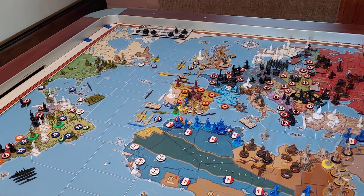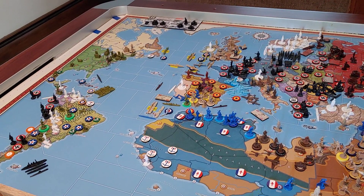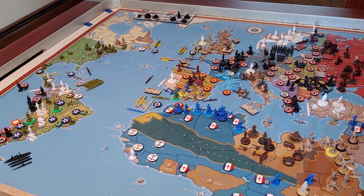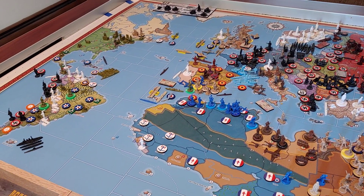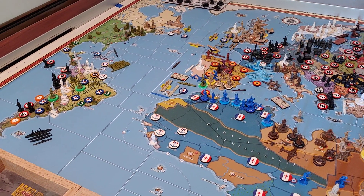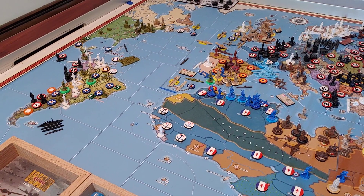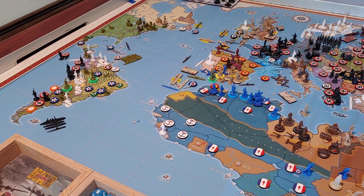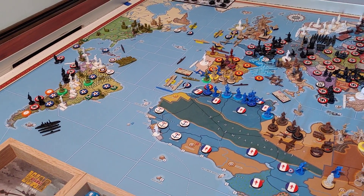So now we're on to the US. We're going to do our tech rolls — always fun. We're going for Advanced Artillery at Stage 2 at a 7 or higher, Heavy Bombers at Stage 2 at 9 or higher, Long-range Aircraft Stage 2 at 7 or higher, Advanced Sub Stage 3 at 8 or higher, Strategic Rockets Stage 1 at 9 or higher, and Improved Factories Stage 3 at 7 or higher. Those are going to be our six.